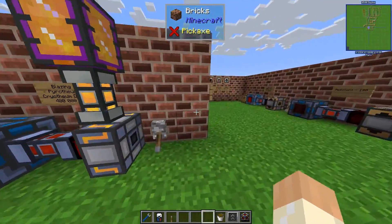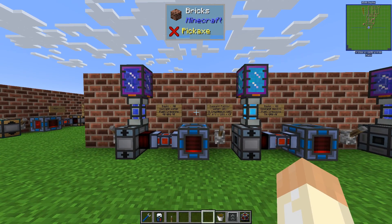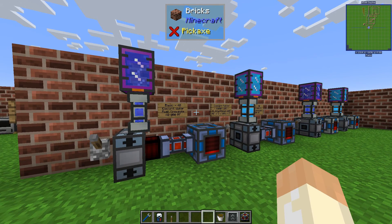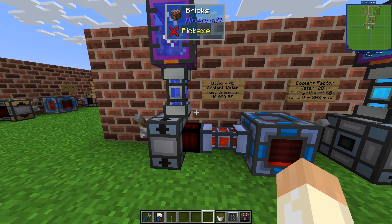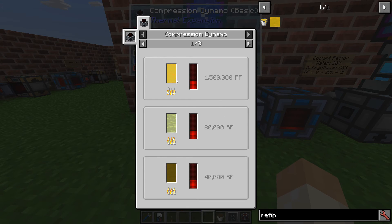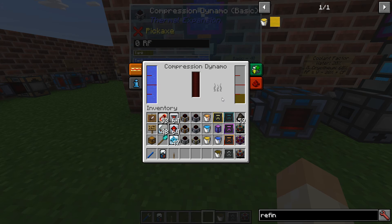The second and final dynamo we'll cover is the compression dynamo. This one has a few more augments but it's not that much more advanced just for that. This one runs on liquid fuel and liquid coolant — for example water to cool the engine. There are different types of fuels: refined fuel, seed oil, creosote oil, tree oil, naphtha, crude oil — quite a few of them, and other mods add more fuels as well. But you need coolant.